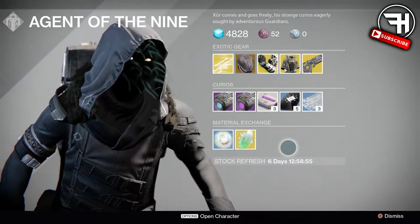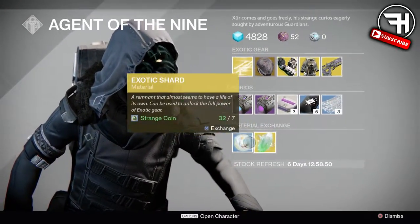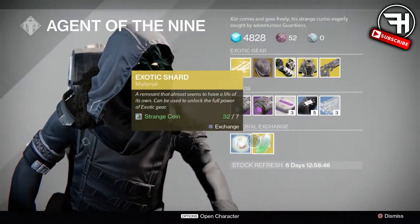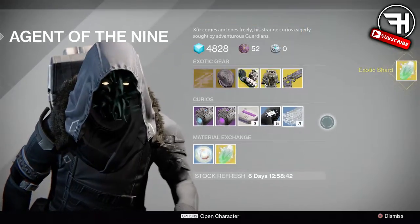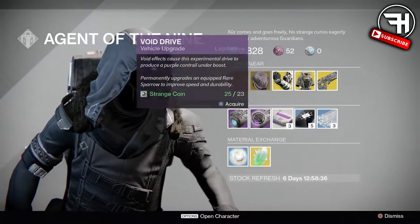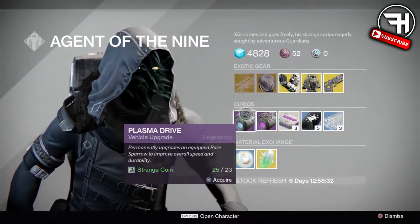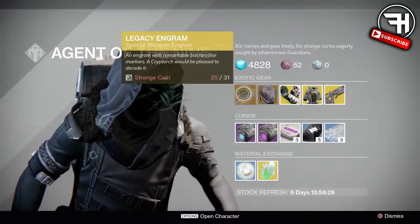Starting off at the bottom, obviously he does have the usual exotic shard and mote of light — very essential, totally exactly what you need. I actually will need to buy one of these exotic shards. Next he does have glass needles, the three of coins five-pack, a three-pack of heavy ammo synths, and the two plasma coils for the old blue sparrows.